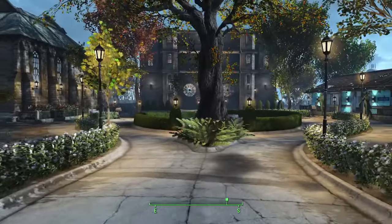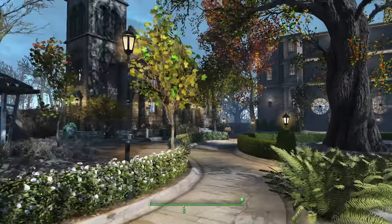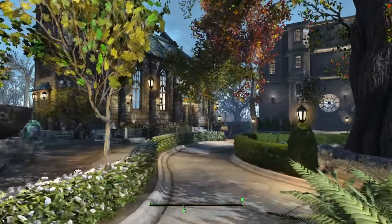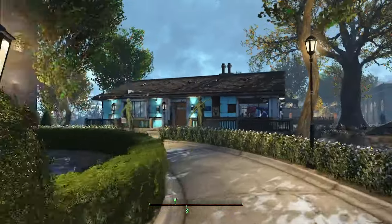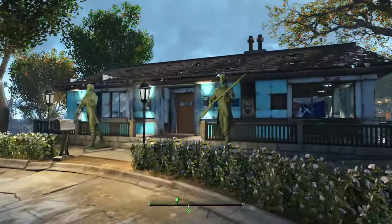Now this is kind of the town square — it's a circle but there's a lot of nice stuff here. Starting on the right we have a police station.